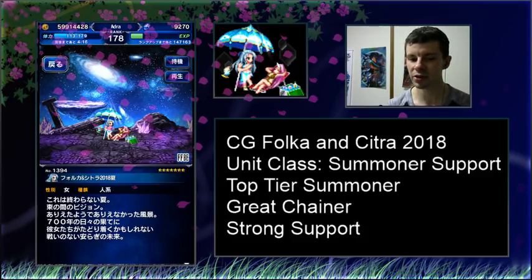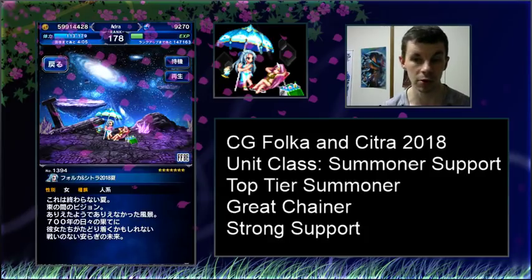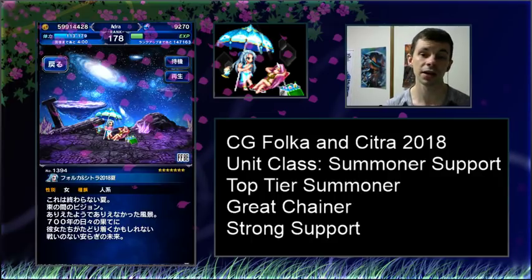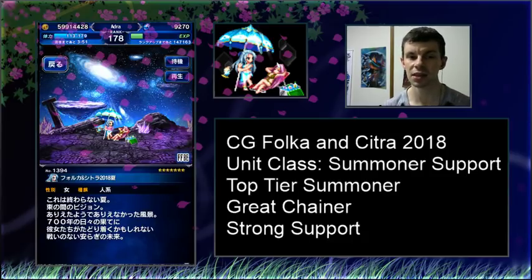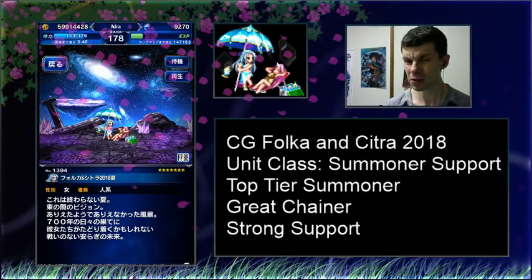I'm going to be very careful — recently I've definitely had a few audio balancing issues, so hopefully this is good. Today we're here to talk about CG Folka and Citra, a combo unit. Last month we got Lid as well as Fina in a combo unit, and this month we're taking a look at the girls from the Veritas side. And I gotta say, this is probably one of my favorite units ever.